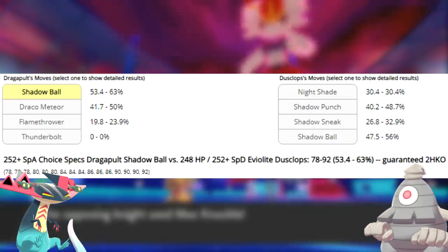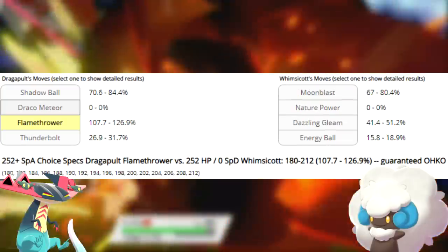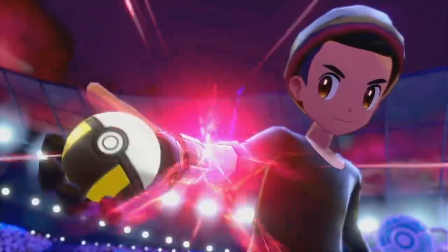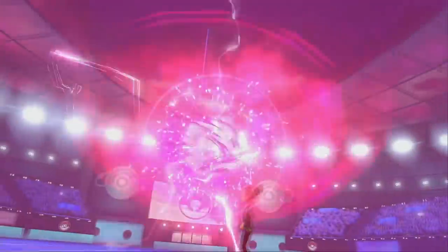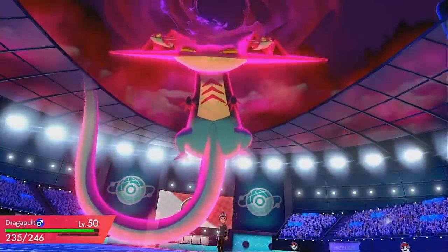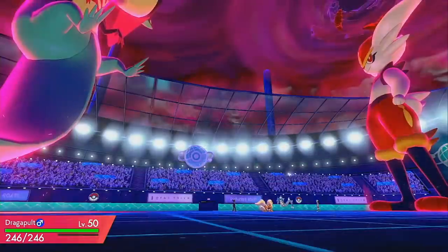Its coverage moves in Flamethrower and Thunderbolt will KO some pretty relevant Pokemon in the format. Flamethrower will KO Whimsicott and Excadrill, and Thunderbolt will KO Gyarados and Braviary. I'd mention what this thing can do while Dynamaxed if it weren't for the fact that in most cases it'll do more damage while not Dynamaxed, because this Pokemon loses its Choice Specs when it's Dynamaxed. But if you absolutely have to Dynamax it, you can reap the benefits of the Defense drops and Attack drops from both Max Phantasm and Max Wyrmwind respectively.